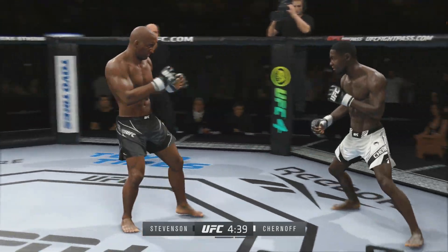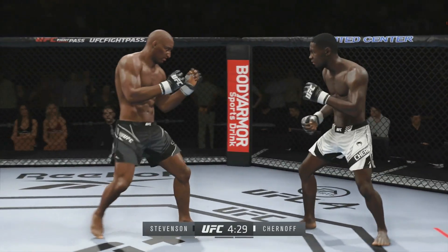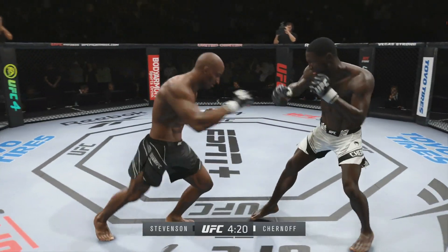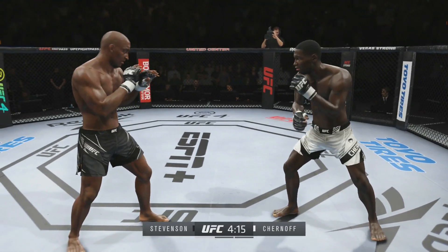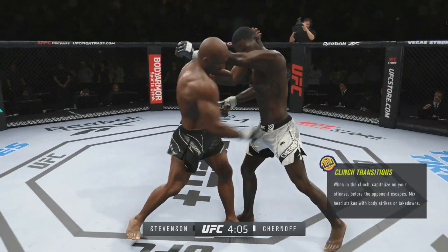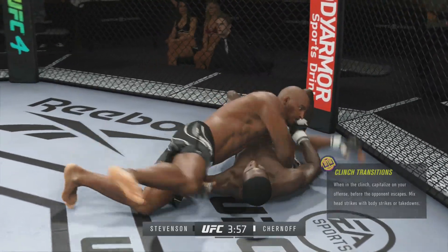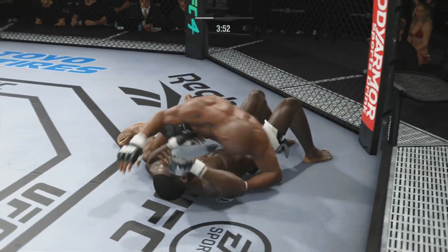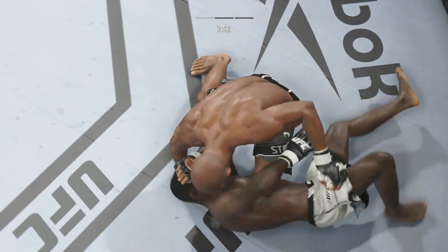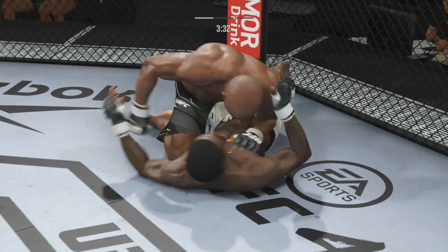Boxing already from Chernov — very, very versatile. Can grapple you, can submit you, can outbox you, and can beat you with ground and pound. One of the most well-rounded guys on the roster. Stevenson has got a big nose on him. Hip toss from Stevenson — beautiful takedown. UFC debut, of course, being a former two-weight world champion. Chernov covering up like a veteran.